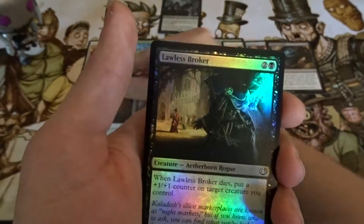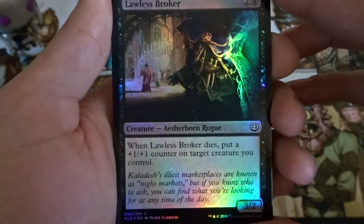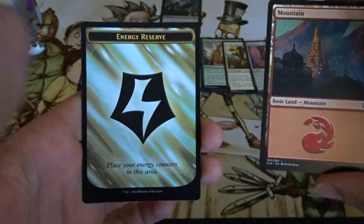And we have a Foil, which is Lawless Broker. Nothing too exciting, but foils are foils. And then we have a Mountain and an Energy Reserve.